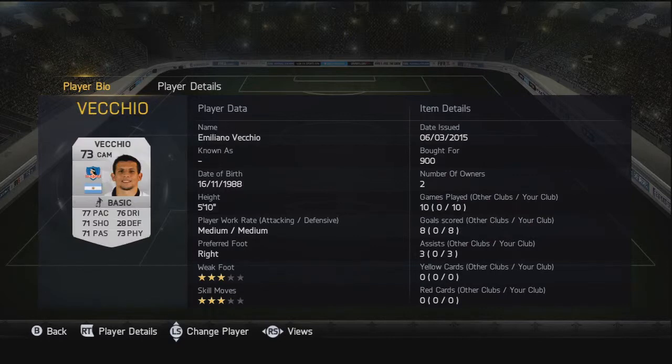Moving on to the CAM, definitely the best player of the squad — it's Viejo. A non-rare card, picked him up for 900 coins. His stats are really, really good overall, especially for a non-rare card. 3-star weak foot and 3-star skill moves, and you'll see some great goals from him later in the video — 8 goals and 3 assists.